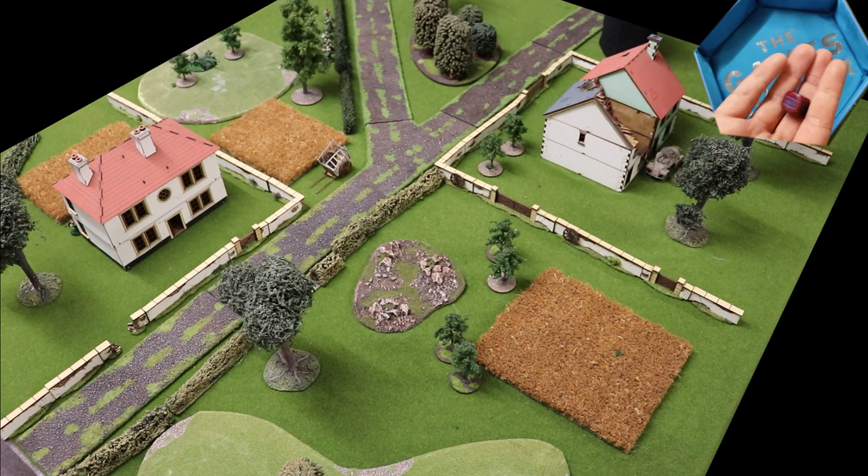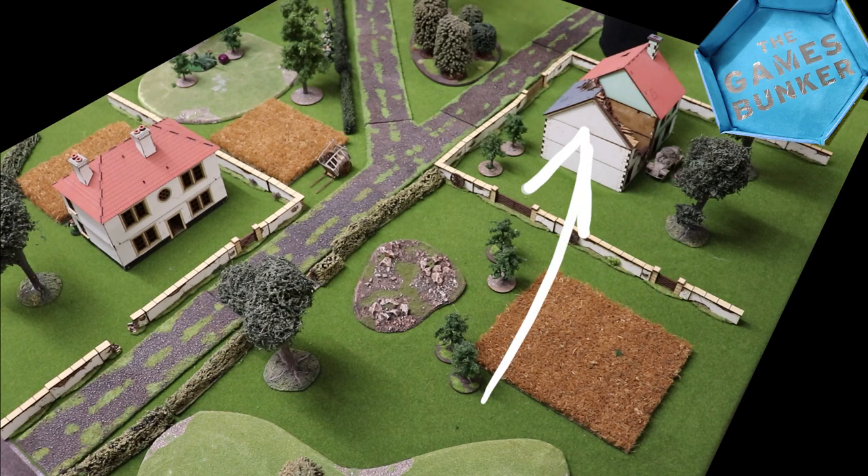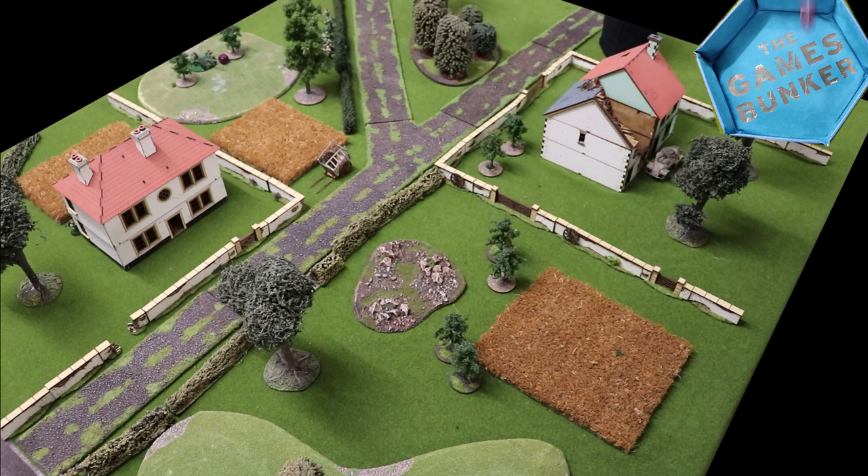First out of the bag is a British order dice, and we'll try to make use of that six-pounder gun — launching a high-explosive shell at the sniper Jim has deployed in the building opposite. The HE round ignores cover, punching right through the wall, but still misses in spectacular fashion.